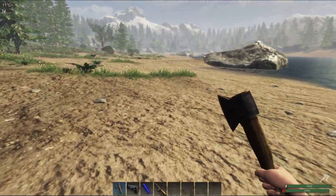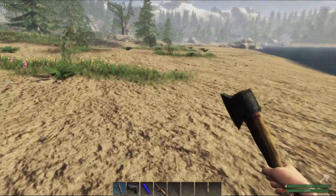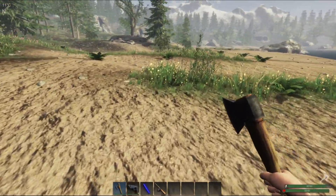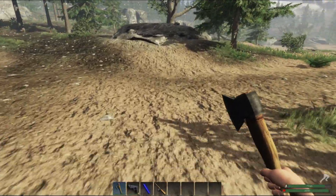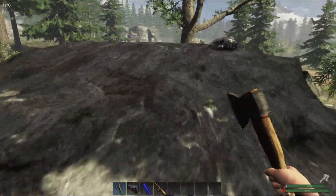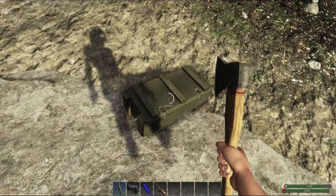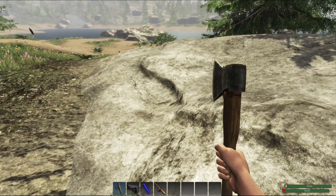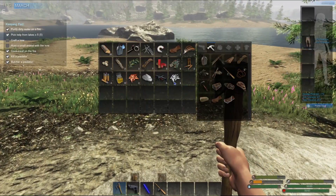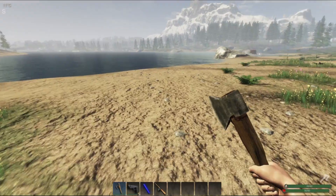I'm hoping for some more 9mm rounds for the pistol. Okay, I'm going to stop running for a second so I can gain my stamina back. On the other side of this rock — here we go. What does it give us? Oh wow, look at all that! Nice — well worth the lockpick. Let's go drop this stuff off at the base just in case we die from a wolf or whatnot.